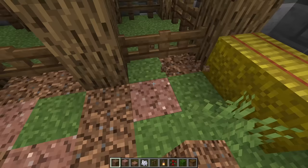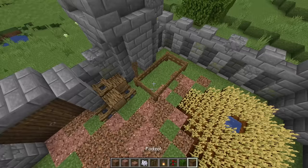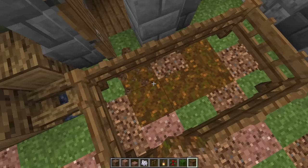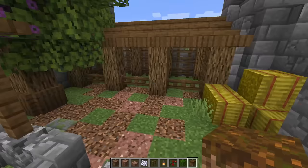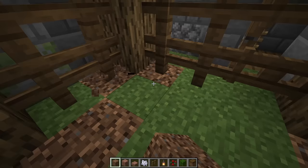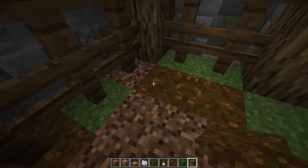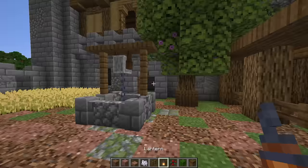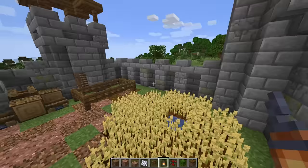Now I can do the ground around this animal pen — that'll be a mixture of coarse dirt and podzol. Let's place the coarse dirt in there first, then mix in some podzol. We'll do the same for the horse pen with a mixture of coarse dirt and podzol. Next I'm going to add a fence post with a lantern here, another lantern on this windowsill, and a fence post with a lantern above the animal pen.